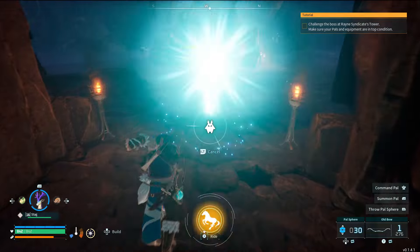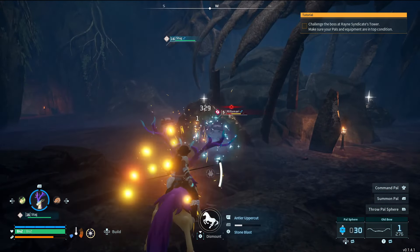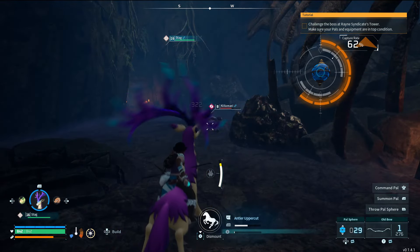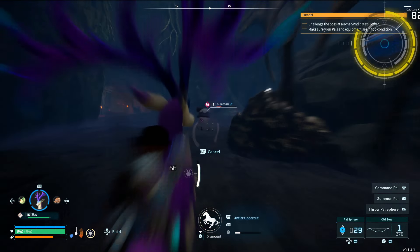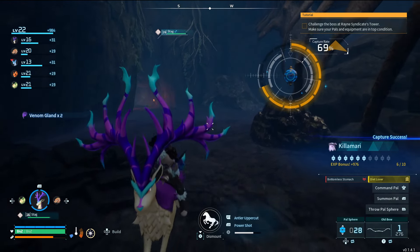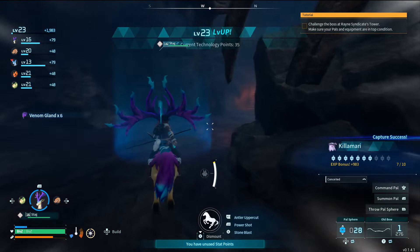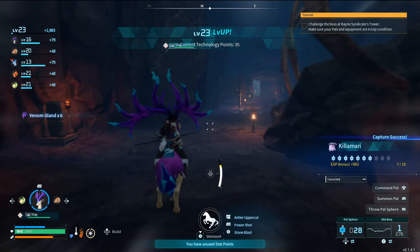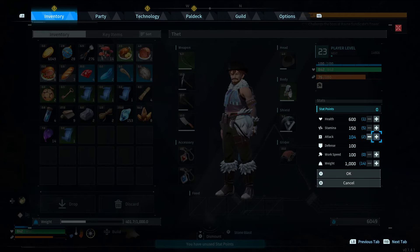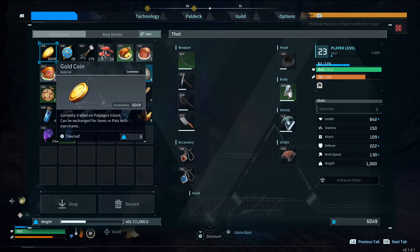Why did that hit three times? Is that supposed to hit three times? I thought Power Shot only hit once. This Power Shot is making me lose my mind over here. I see the Daydream came out because it's almost nighttime — understandable. I did want you to fight them, to be fair. Throw some rocks at him. That one has a bottomless stomach but is also a diet lover — so I'm assuming they outweigh each other. We got six Venom Glands and a level up, so I'm going all in on attack power. I'm not smart — do not do what I do.